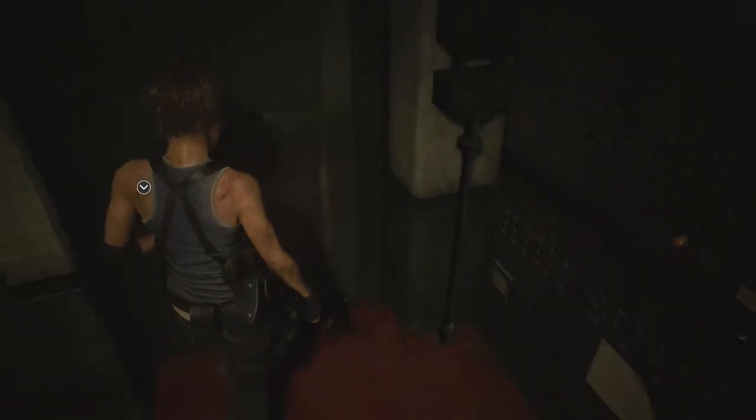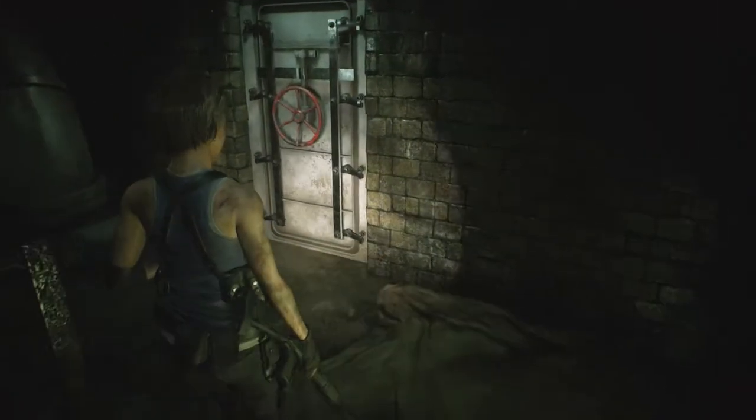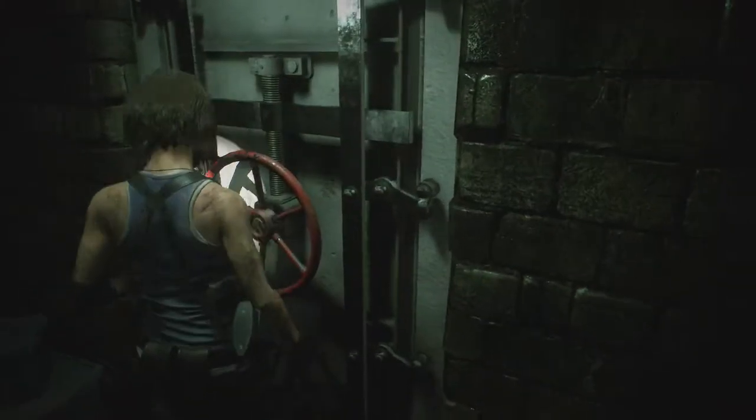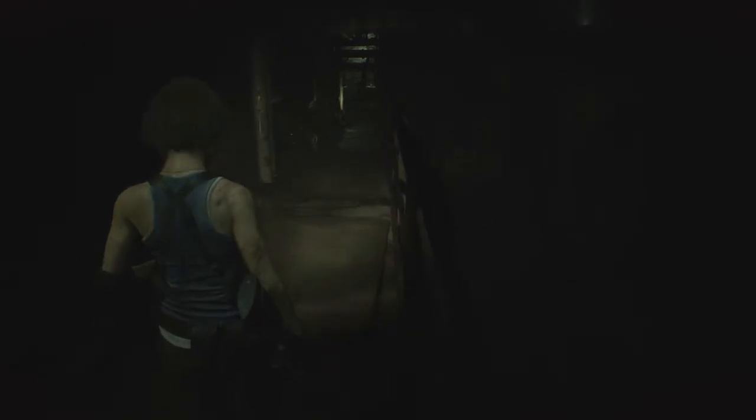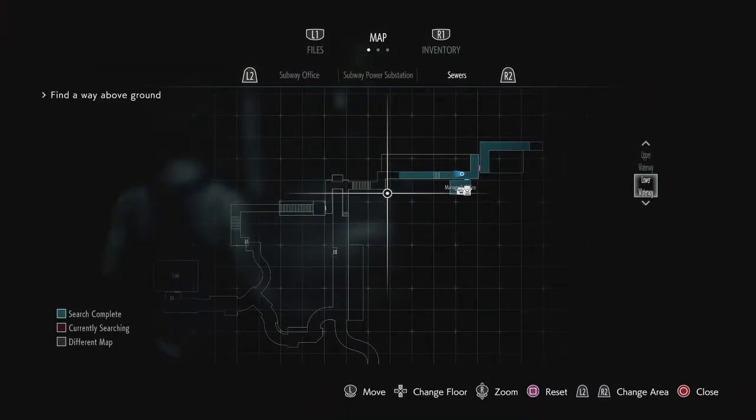Alright, Joe is once again hurting. We finally escaped Nemesis. He was through the other side of this door, which now we can't go through, but I think that's to our benefit. So now we gotta somehow get back to the subway station, but through a different area.